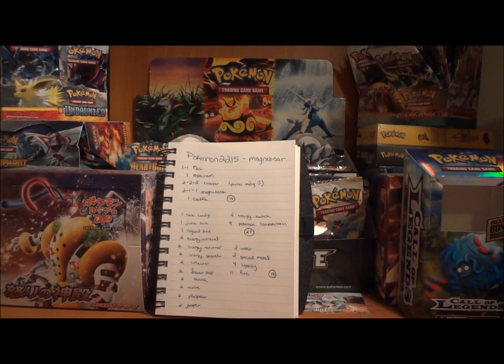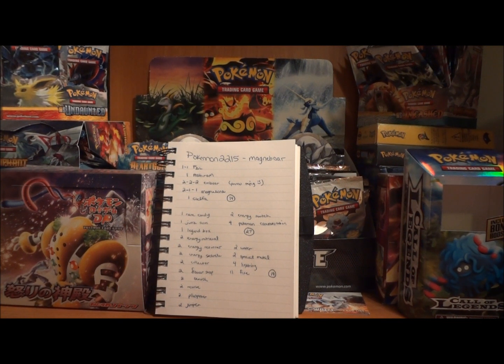Let's take a closer look at Pokemon2215's version of Magneboar. I've got the deck list written out in the background. The first thing that I notice about this is that it only has 14 Pokemon in it and it has 19 Energy. Magneboar is known for running quite a few Energy, but I still wouldn't recommend any more than probably 14 or 15. He has 19, which I think is a bit much. Only having 14 Pokemon also makes me worry a little bit — there are only six basic Pokemon, which immediately tells me that you're probably going to be mulliganing a lot.